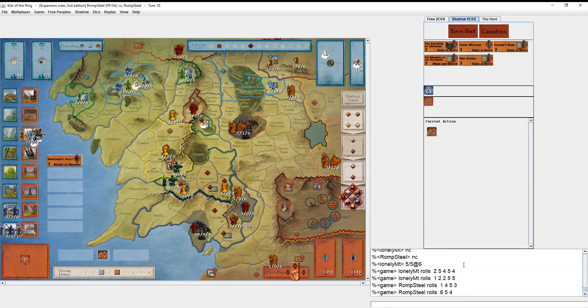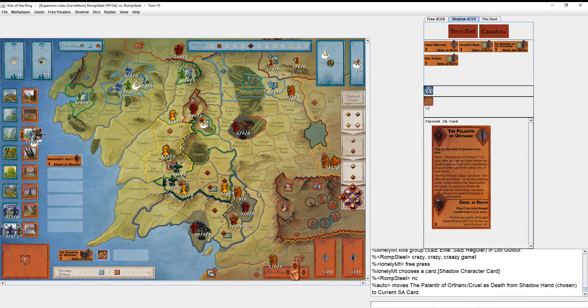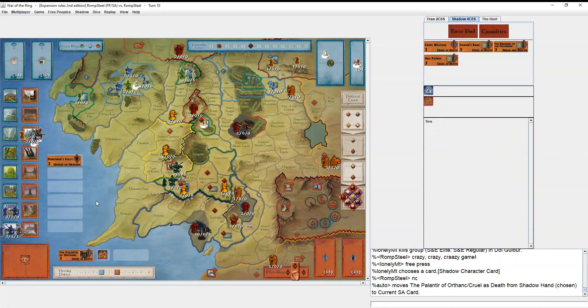He gets zero hits and I get three — that's huge. If he'd played that card it would have been two hits, he'd have taken Dol Guldur, and I'd be down to four dice next turn with the fellowship five steps from Mordor in poor health, and he'd be on six points. Most likely that would have been it for him. He uses the Mouth's free press because you gotta try.